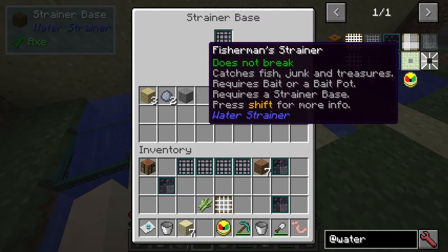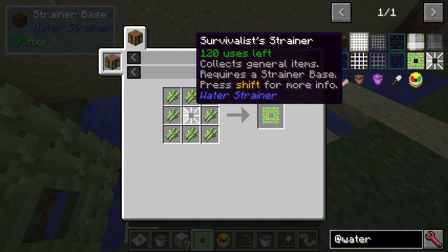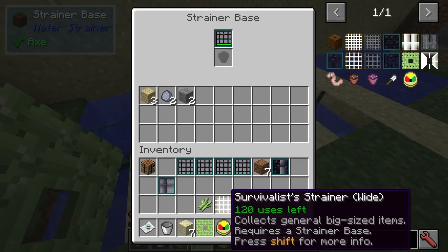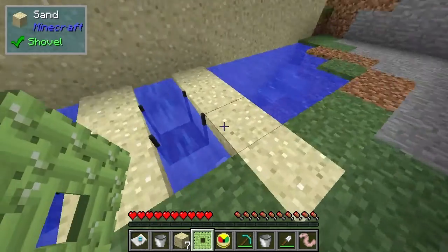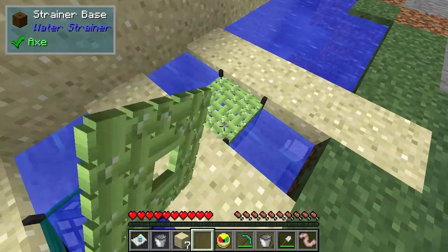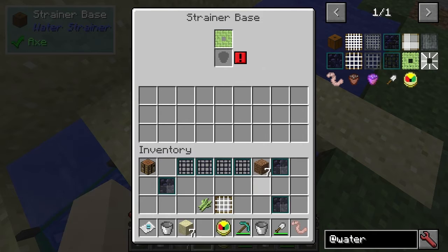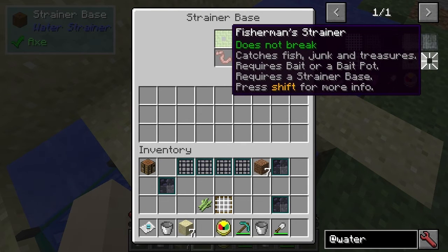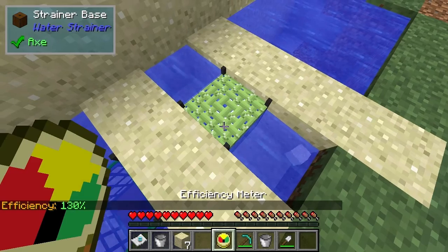But if we look at this one — the net-based one — that's made with the net. You can see it includes basically all the items now, apart from the bait pot, which obviously we can talk about. So we're going to want to use this — it catches fish and junk, which requires bait or a bait pot, which requires steroid bait. So we'll put this one in here now. This strainer does require bait, so we can put in one bait, and that will increase its rate.